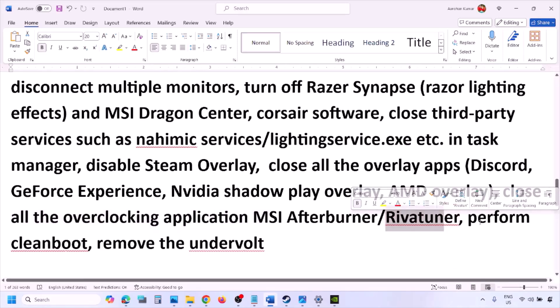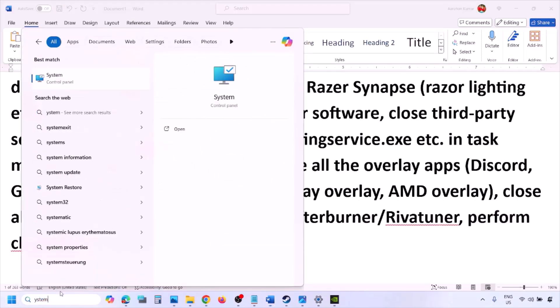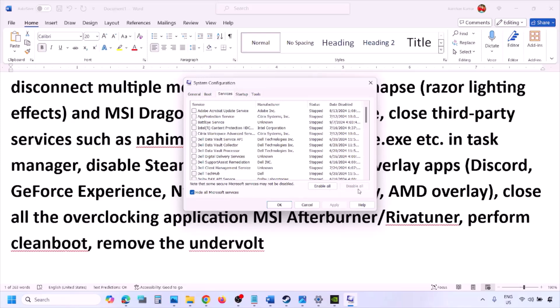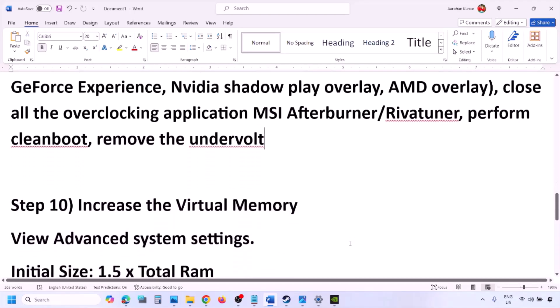Perform a clean boot: type System Configuration in the Windows search box, go to the Services tab, put a check on Hide All Microsoft Services, then click Disable All. Click Apply, click OK, restart your computer, and launch the game. Also, if you have undervolted your computer, remove the undervolt and then launch the game.